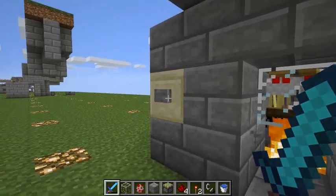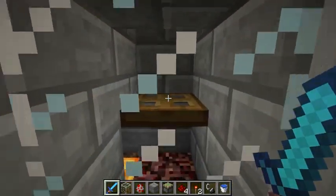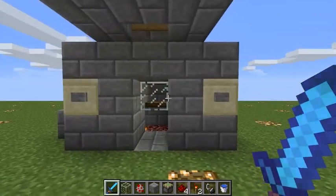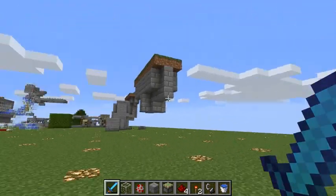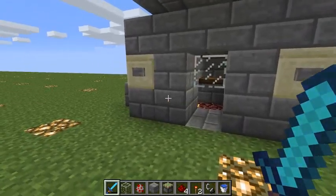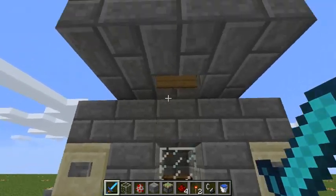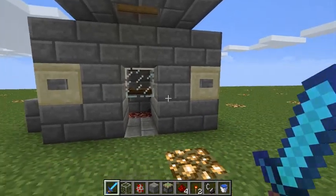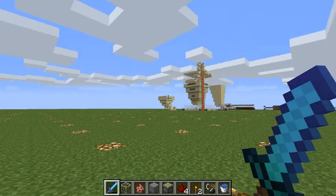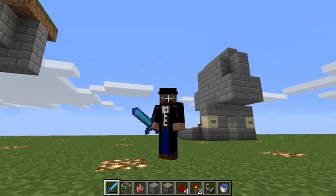Let's cook — mmm, chicken! And that's all there is to it. As I say, nothing revolutionary, but build one of these into your base and you'll never have to eat a spider eye or zombie meat ever again, which is very convenient. Let me know what you think, and if you like the video leave a like. If you want to see more from me, subscribe. That's all for me — thank you very much.